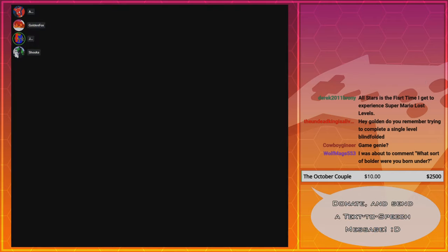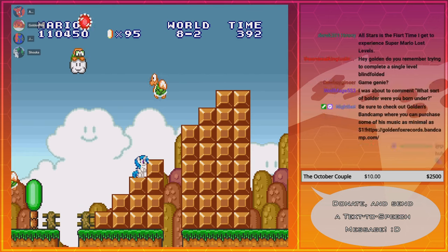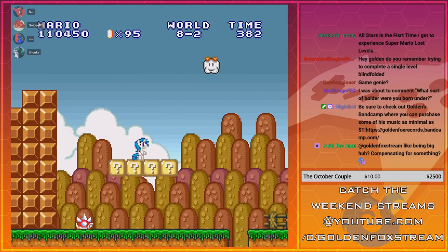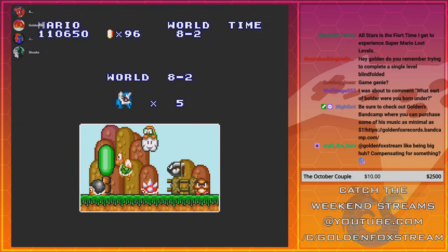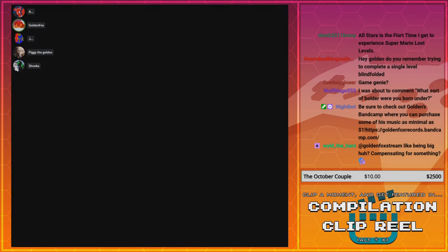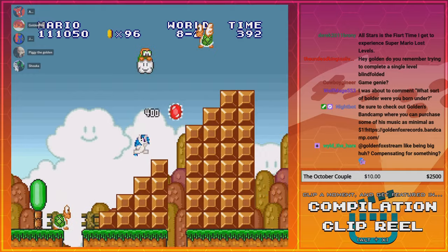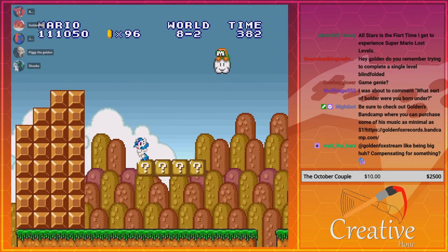33 seconds left — he's got it. One thing that always frustrated me about Mario Brothers Deluxe were the score attack challenges. I used to think there'd be a Luigi award alongside the Mario award and Peach award, but when you fill up the entire score bar, you get a Toad award.